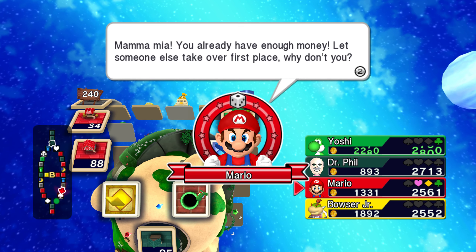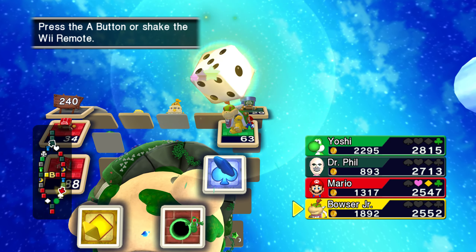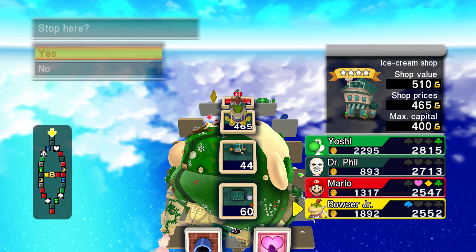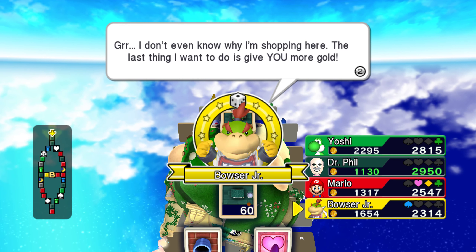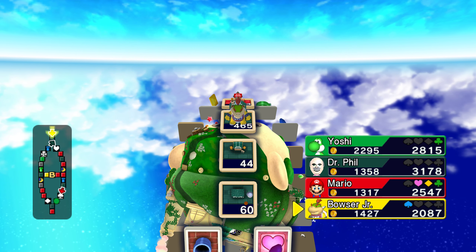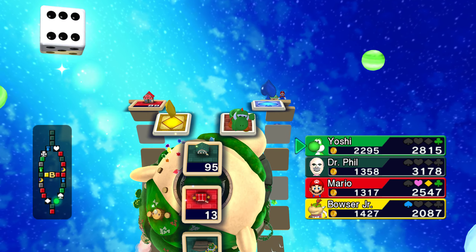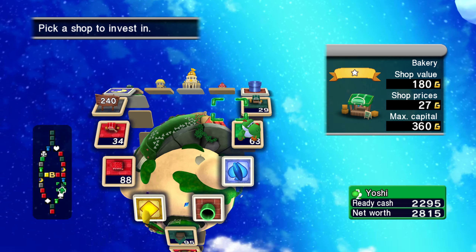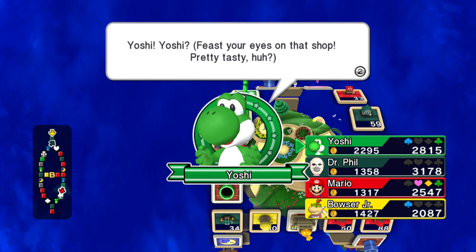That would have been perfect and then you would have drawn a card that stole 500 gold from everyone — a card that doesn't exist, but Mario would have made it happen. That works, yes. I don't even know why I'm shopping here — the last thing I want to do is give you money. That was actually really, really good. Let's go — Yoshi's going to finally invest. Let's buy a card. Pretty tasty, huh?